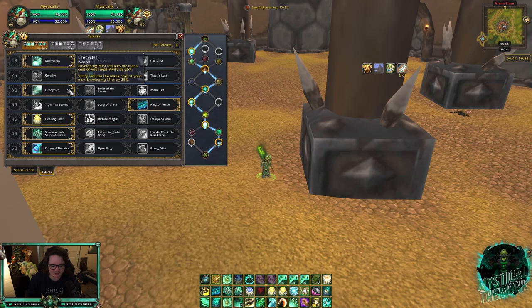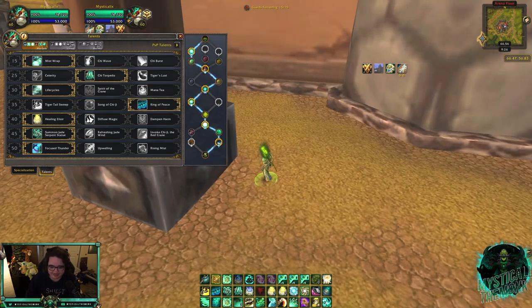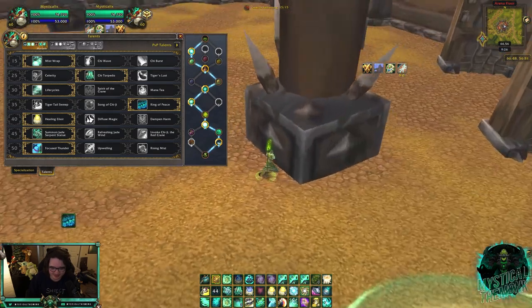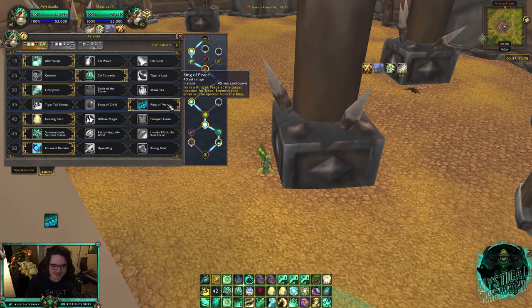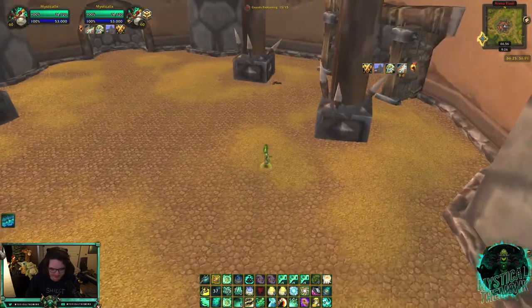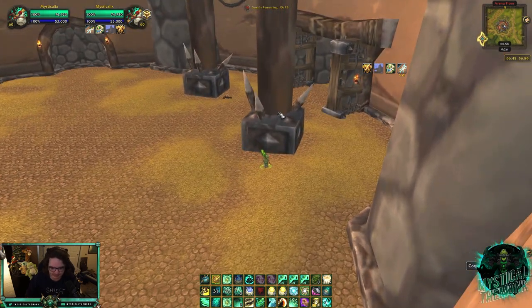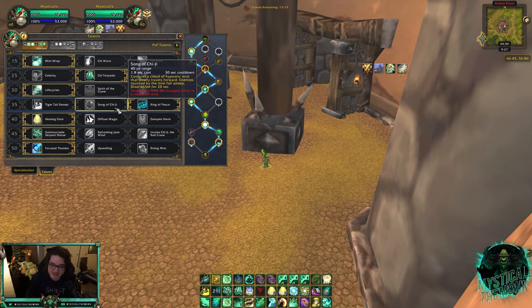In the fourth tier, Ring of Peace is always the safer choice — probably my favorite spell on Monk. It allows you to interrupt, knock people into walls, and get people out of position from behind a pillar, which lets your casters keep using their burst cooldowns. Song of Chi-Ji is something I also use in 2v2. The question is when to use it.